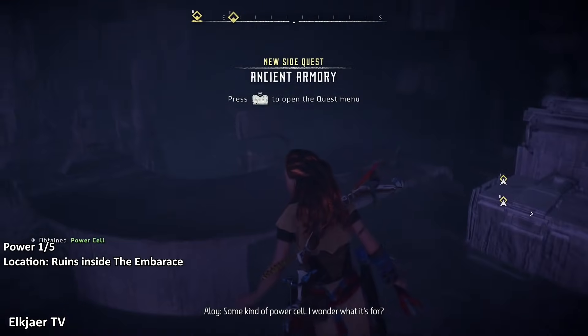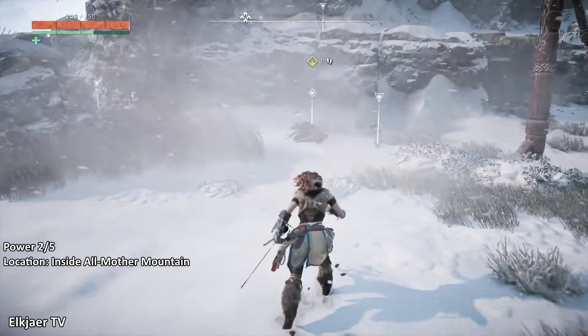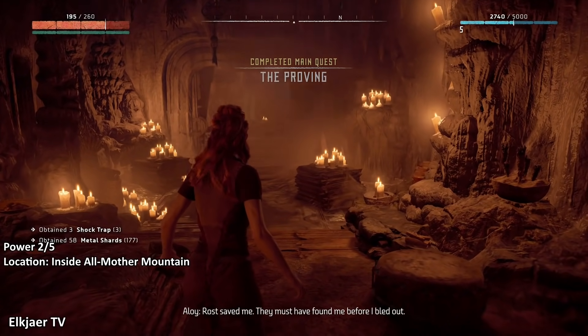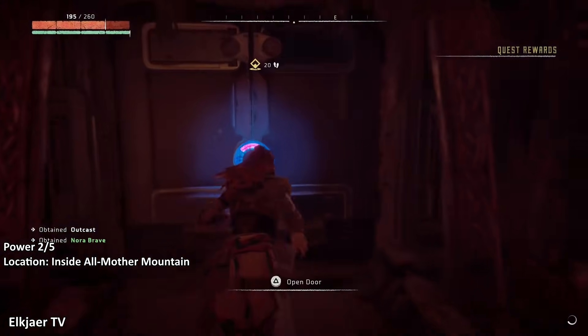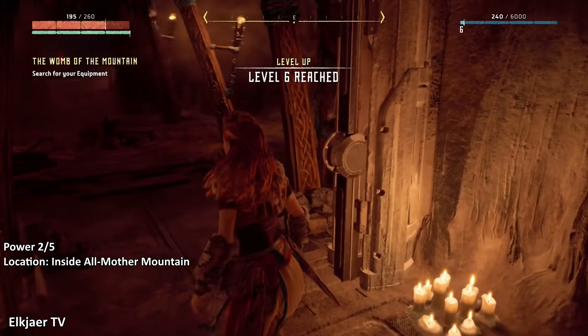That's the first power cell done. The next power cell we'll get is right after the Proving, so play through the main story until you've beaten the Proving. Once you're at the end, finish it by looting the leader — you can skip the two cutscenes. You will then be inside Old Mother Mountain where the next power cell is. Walk forward and to the right; there's going to be another cutscene — skip through that — then open the two doors straight ahead. Normally you have to go left to pick up your stuff, but the power cell is in the room on the right.